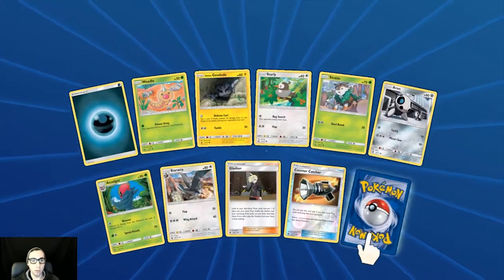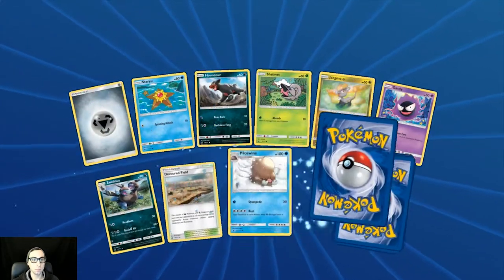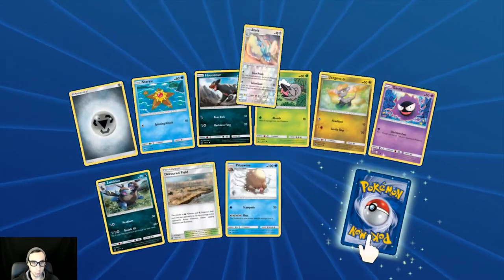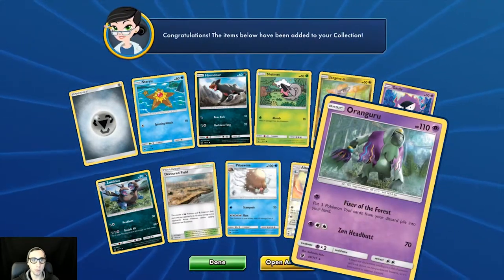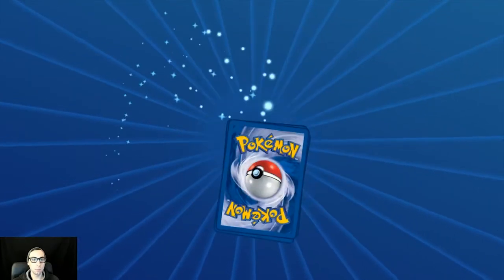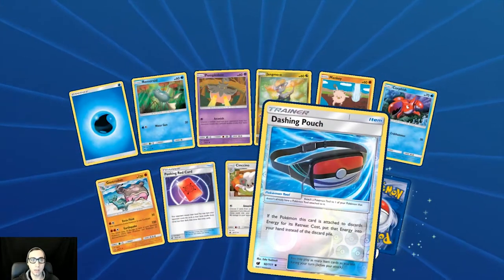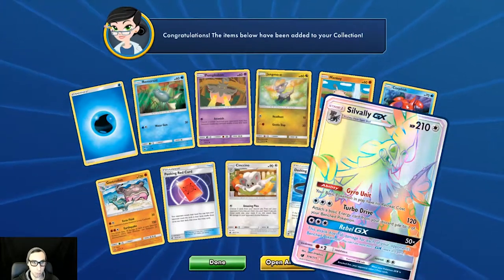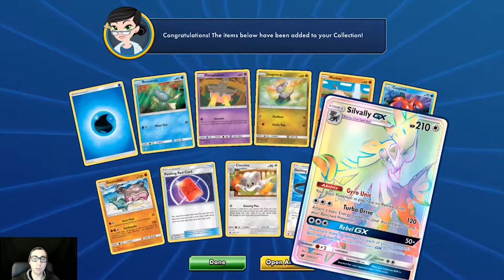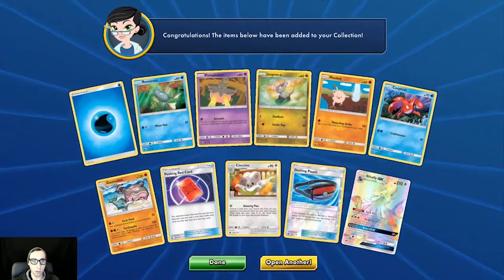We're in the bottom quarter now. Reverse holo Counter Catcher. Let's get something good — reverse holo Altaria. Holo Dashing Pouch and there we go — beautiful! A rainbow rare Silvalley GX! I had one of these before, I did trade it away to some viewers on the stream, but we managed to pull another one here in this video. That's awesome — rainbow rare Silvalley GX.